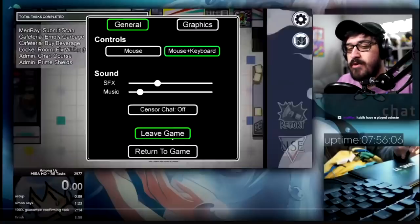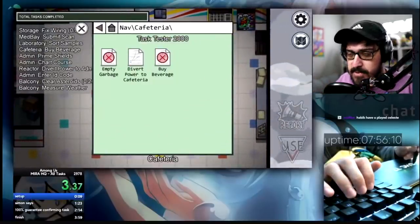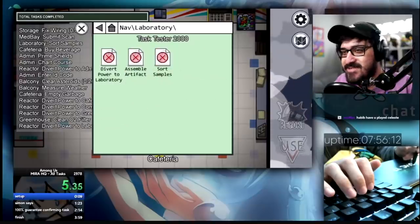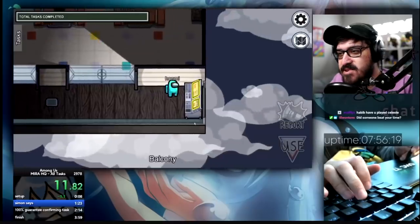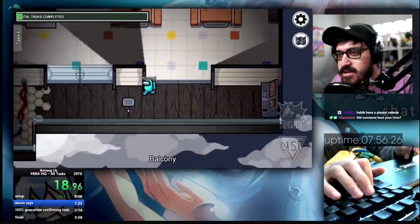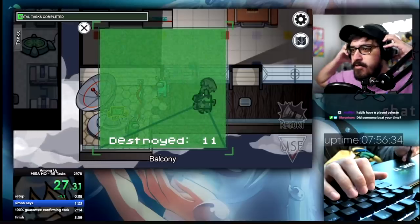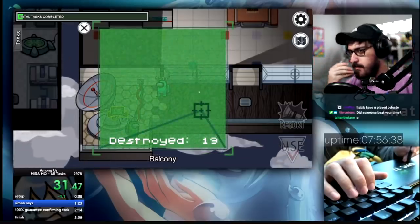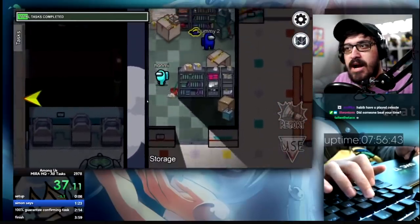This is the Mira HQ world record — the fastest of all the maps. Take a guess in the comments how fast this is going to be. He starts off with setup, clicking every single task with the pen — that efficiency is crazy! Starting over here with the download and weather node. Wait, you could do weapons from that far away?! My mind is blown, I didn't even know that — he's got really long arms! He's got reach hacks!